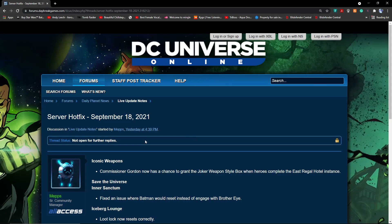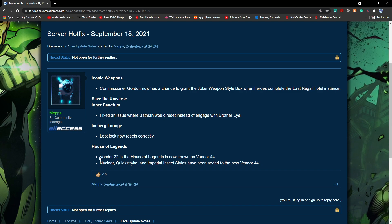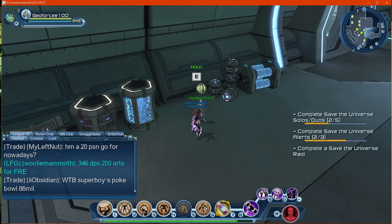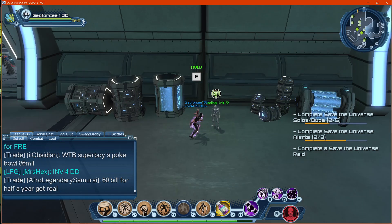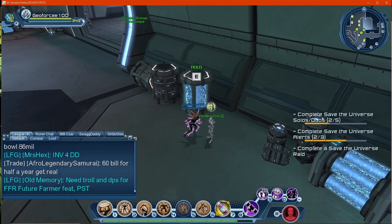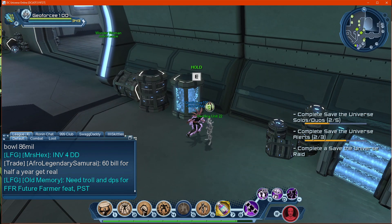Hello everyone. Looking at the server hotfix on September 18th, they have now added new styles to Vendor 22, which is now known as Vendor 44. They have added the Nuclear, Quick Strike, and Imperial Insect styles to the new Vendor 44. When you go to the House of Legends, at the moment it's still renamed as Vendor 22, but it should be called Vendor 44.